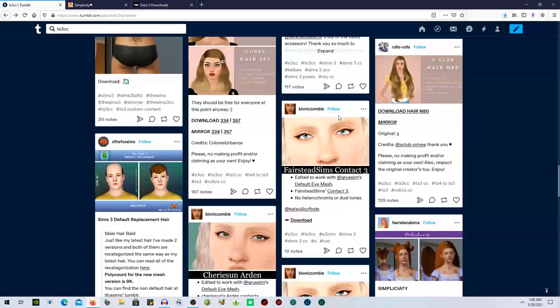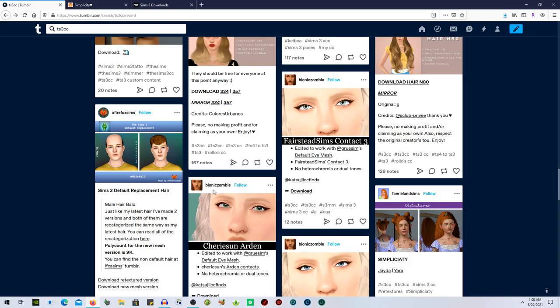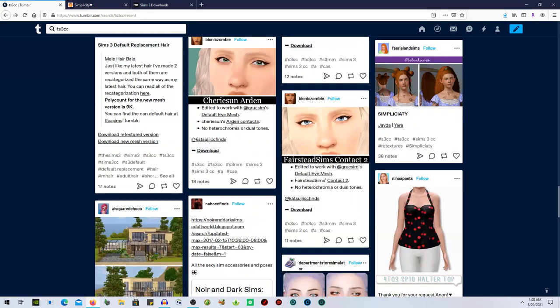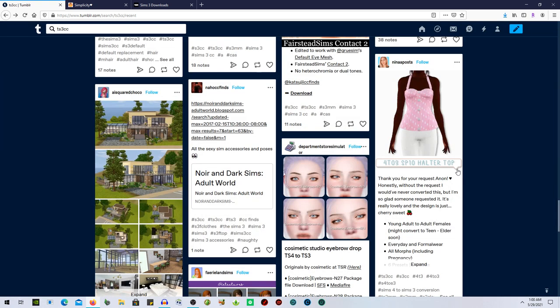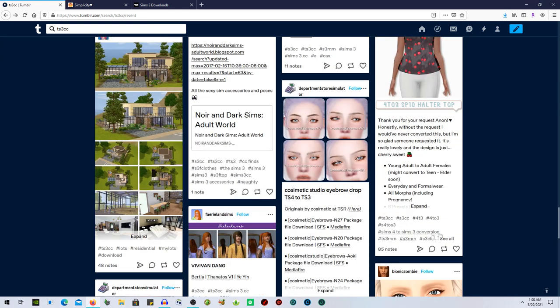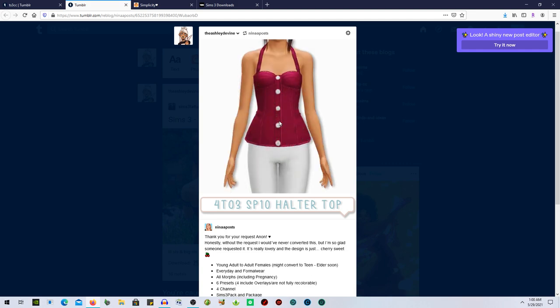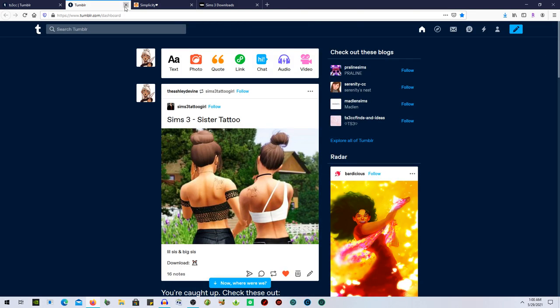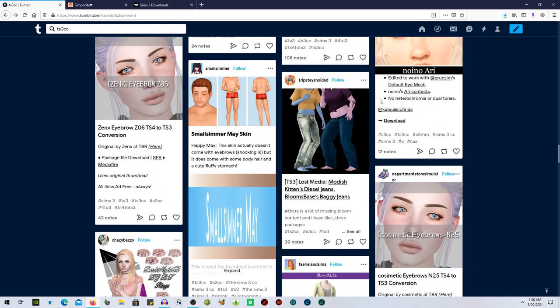We have a hair here and some eyes — I'm really picky with the eyes I use, super picky. What is this? It's a TS4-to-TS3 halter top, actually really really cute. I'm not sure about it but I'm going to reblog it and see if I like it in game. I like this pink version and another swatch, so we'll see — maybe I'll actually really love it.